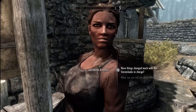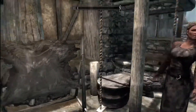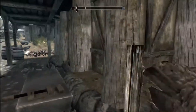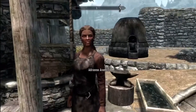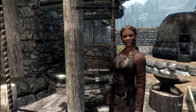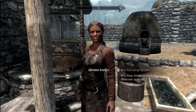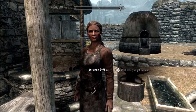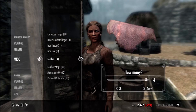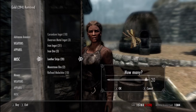All you want to do is go to Whiterun and speak to this lady here or the guy in the store. She's not actually letting me buy off her, but you want to buy leather and leather strips. Go to Misc, go down to the leather and buy some leather, then buy some leather strips.